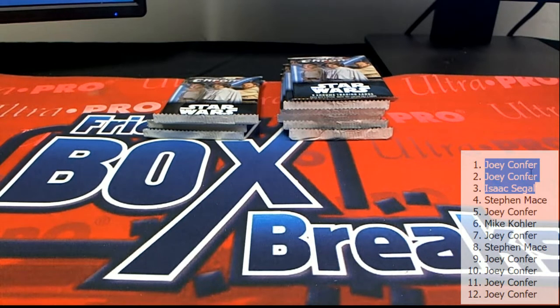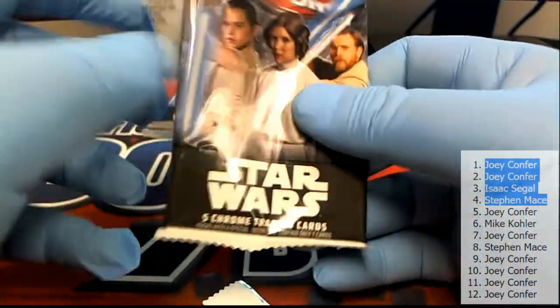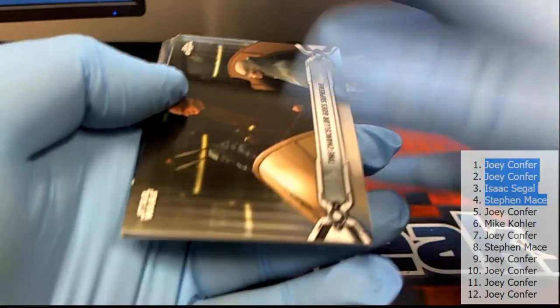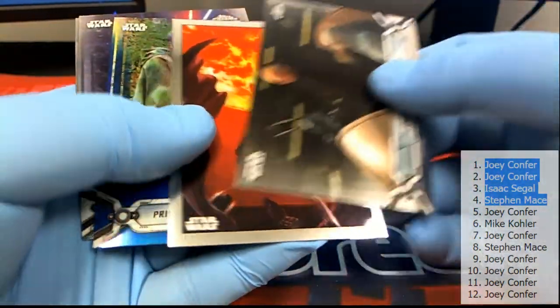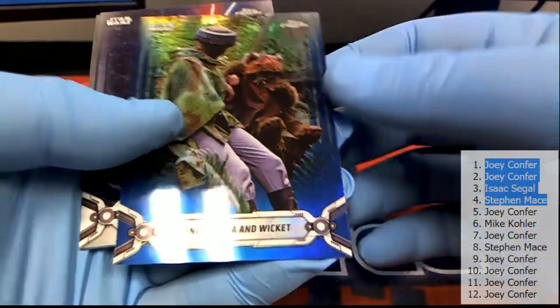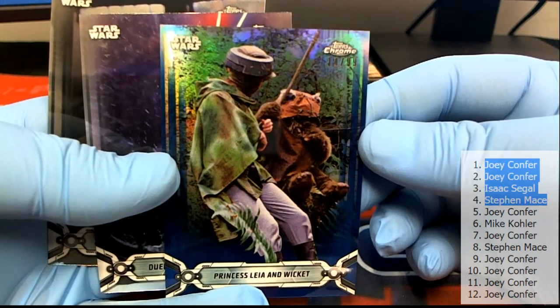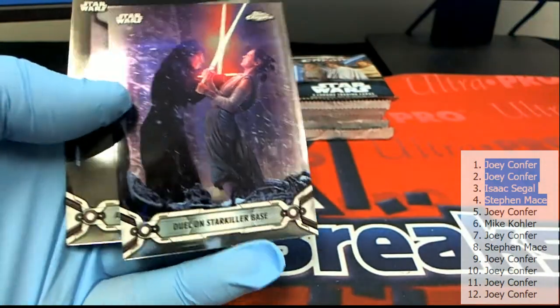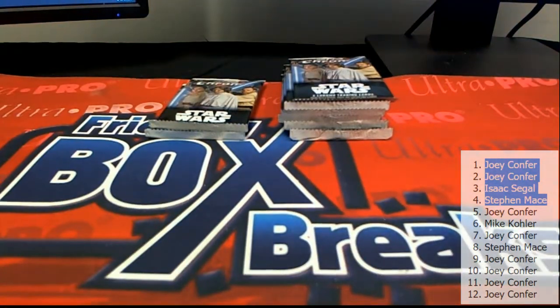All right, Steve M is up. Let's see what you got here Steve. Nice one there — oh, number 14 of 99, Princess Leia, Wicket and Warwick. Very nice. Dual Star Killer Base. All right, Steve M.